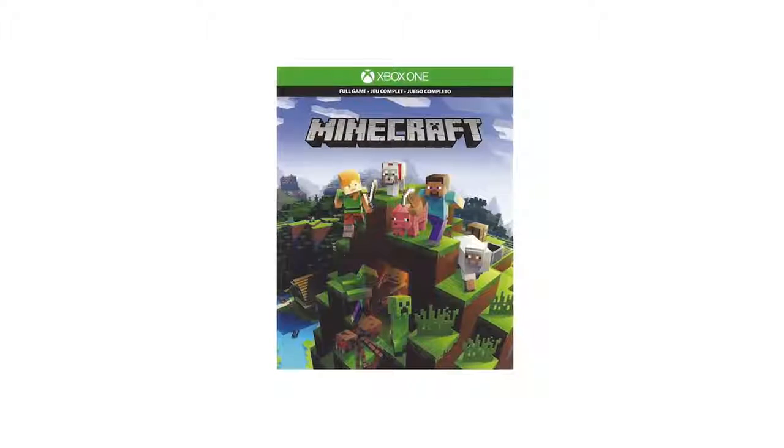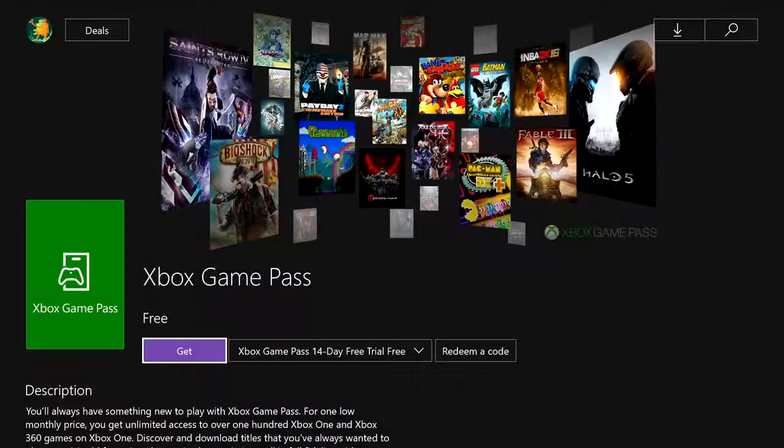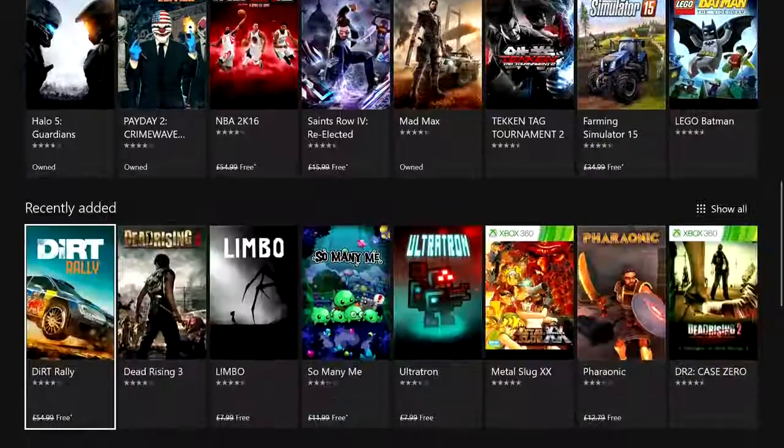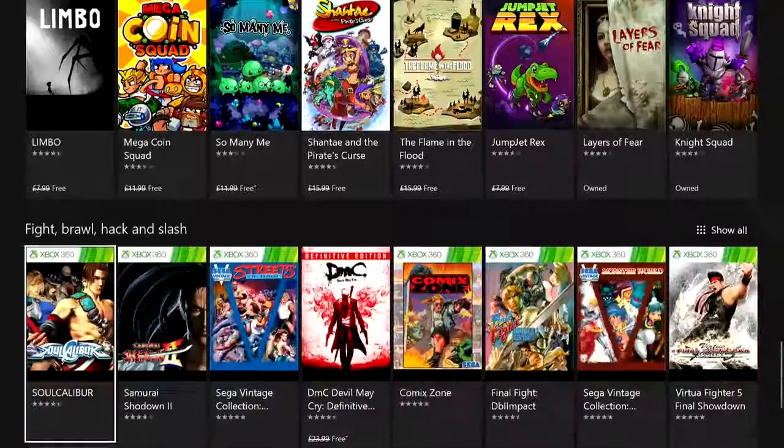Included in the bundle you also get a full game download of Minecraft plus the redstone pack. You'll also get one month of Xbox Game Pass included, which instantly gives you access to play over 100 great games for everyone in the family.